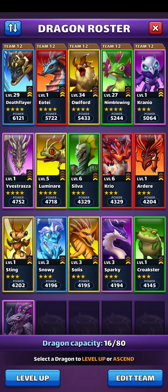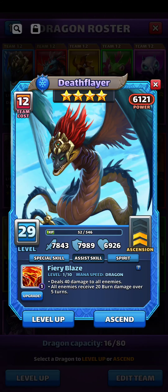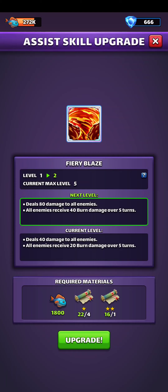It looks like I just found it. So I'm gonna take this hero here and then click on assist skill, and then hit upgrade. This is what I need and I have all of it, so let's hit upgrade.